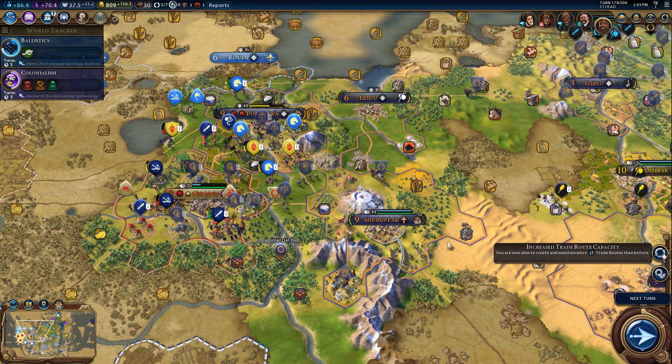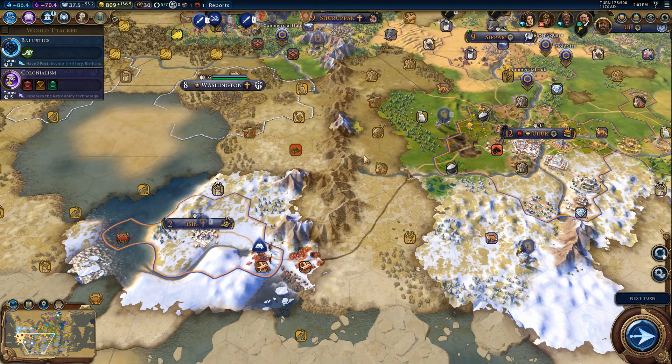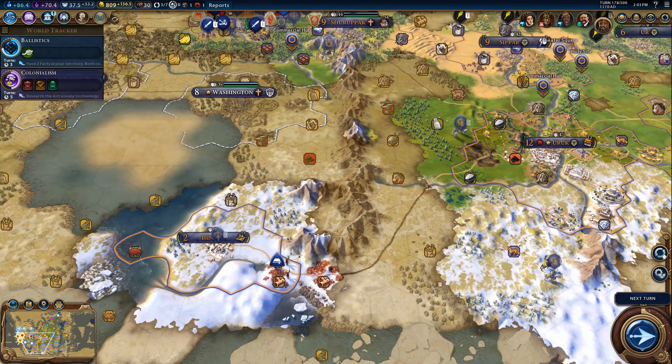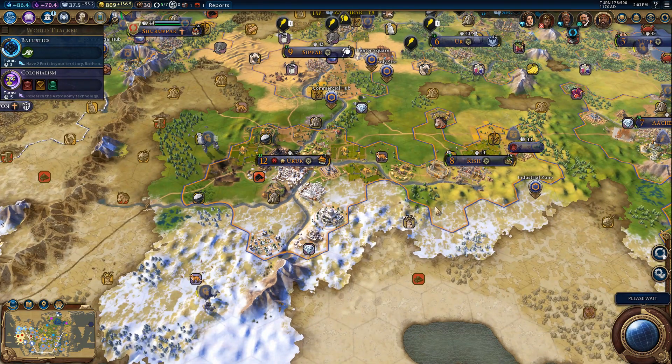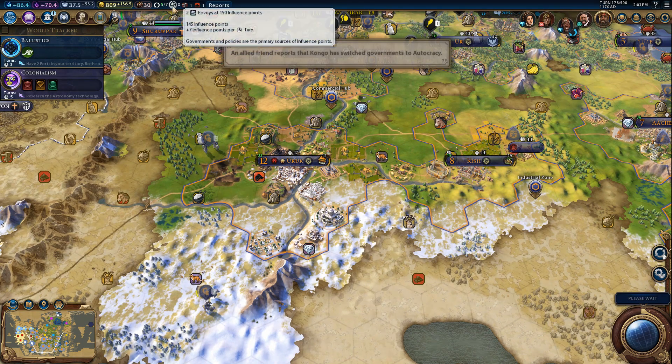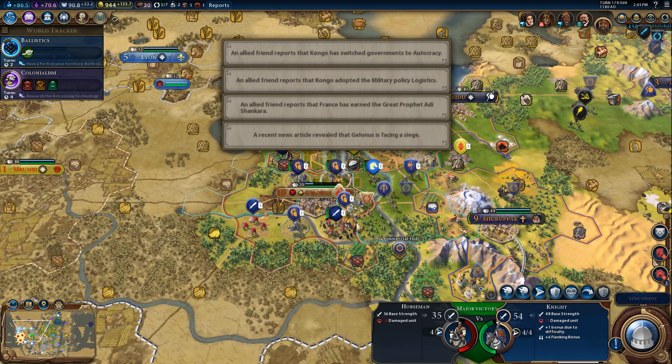I don't know where that came from, but I will get on the new traders as quickly as possible. Everybody's working on big long-term projects, like the Forbidden City — that's gonna be good. Extra policies are really gonna help us, especially in that push for envoys. France earned a great prophet. Finally! Congo adopted logistics and Congo switched to autocracy.